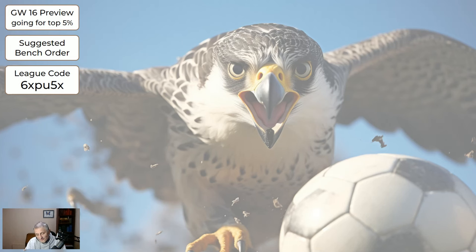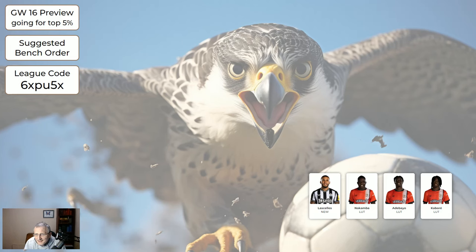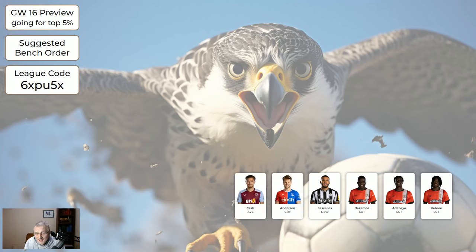Regarding the outfield players — the first player you see that you've got I'm suggesting goes to position three on your bench, the next to position two, and the third to position one. Kabore is on your bench, then Adebayo, then Nakamba. Simakas for Liverpool — because he may not be long enough on the pitch to get a clean sheet. Cash — because Cash had a good chance of not getting long enough on the pitch for a clean sheet even if they kept one. Then Neto, because he may only come on for a few minutes.